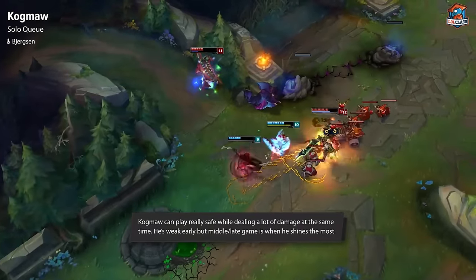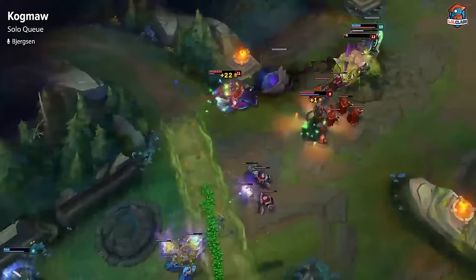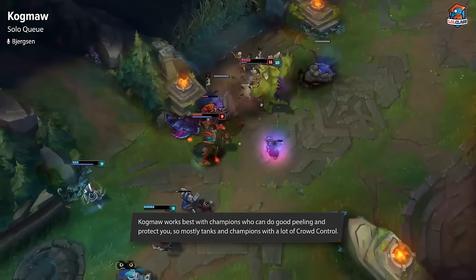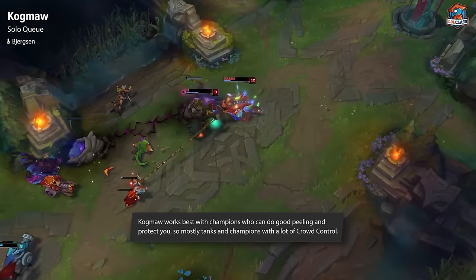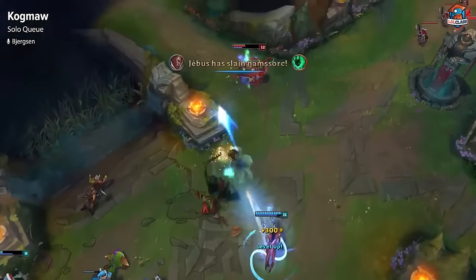Champions you want to play with are generally peeling champions or tanks — champions like Janna or Lulu, or big tanks like Scion and Sejuani that can let you do damage while they're tanking. For champions you don't want to play against, it would be champions like Zed, Diana, Leona — just super divey champions that can dive onto Kog'Maw, because that is his biggest problem.